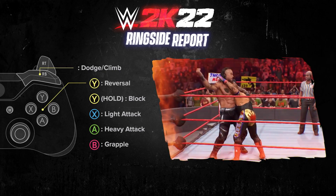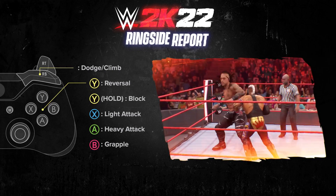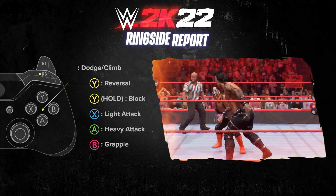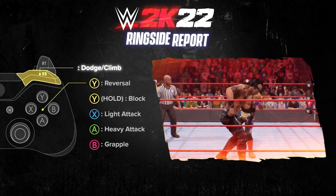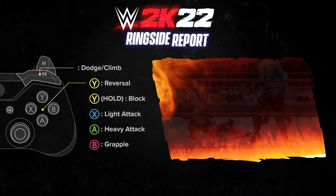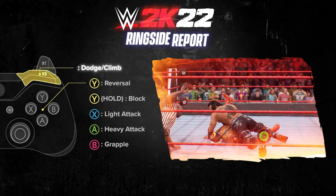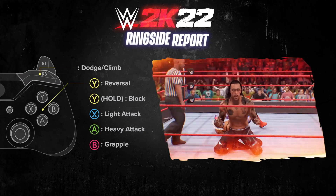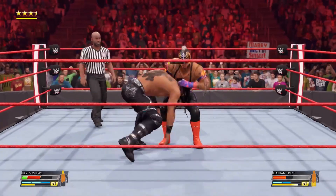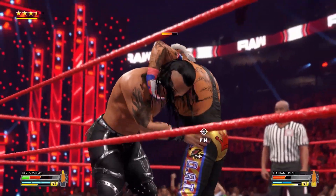Then you have blocking, which is all new. If you hold down the reversal button, you enter a blocking stance and that lets you withstand light, heavy, and running attacks. And then you can counter attack faster than your opponent can after blocking. You can also dodge with the right bumper — you can choose a direction and get out of the way really quickly if you time your dodge correctly, but it's higher risk than a block. And then when you're on the ground, you can also button mash to get up faster, or you can press right bumper to do a quick get-up at the cost of some resource. When you have all of those defensive options available to you, defense is a lot more strategic — but also when you're on offense, you have to be careful with how you attack so that they don't counter you.